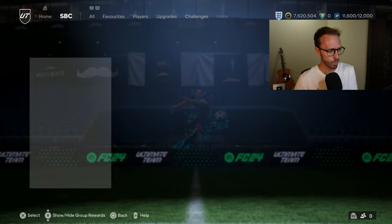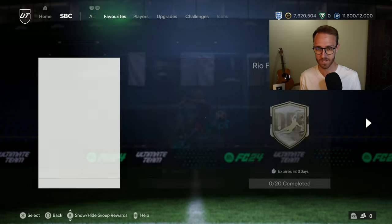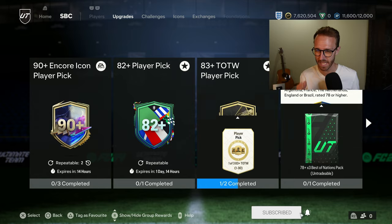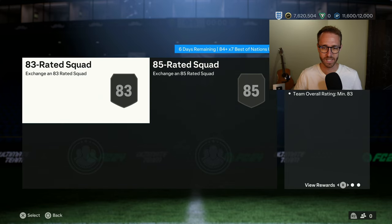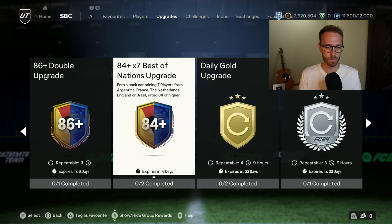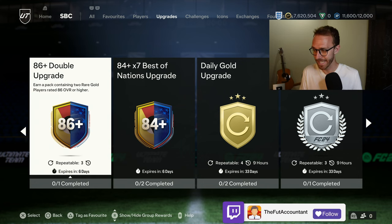Let's go to the SBC section and cover what dropped yesterday. There was really only one bright spot out of the content. Starting with upgrade packs, the 84x7 was just the same one as last week — two squads, 83 to 85 rated. It's a one-time chance at getting some players from the promo team, COPA or Euros related. It's worth the craft at some point during the week with the player picks, but it's the same SBC — that's what we were expecting.